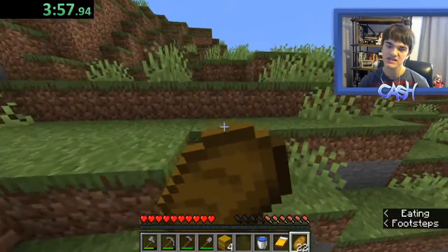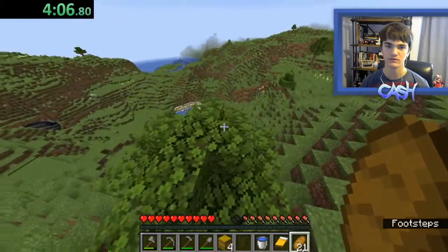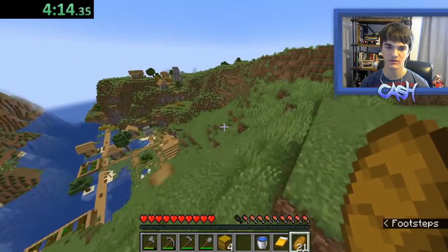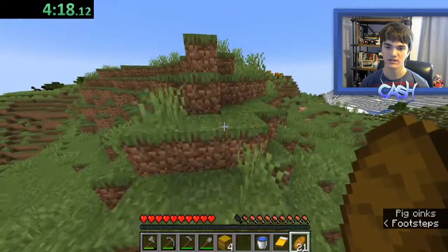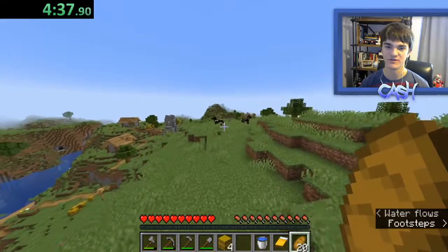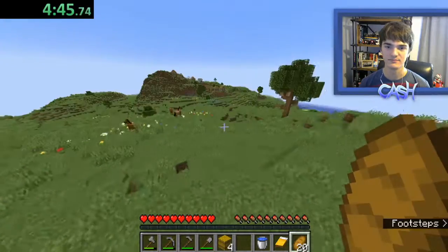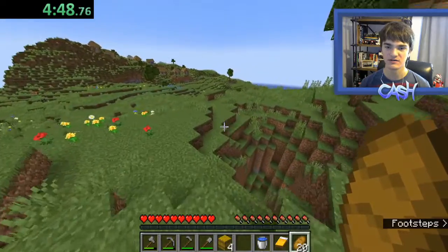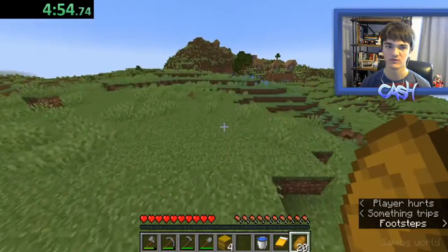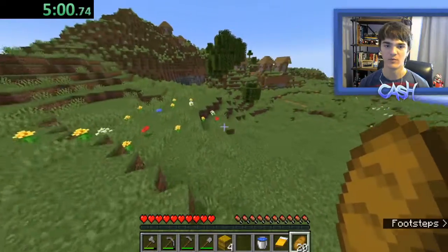I was speedrunning making a toilet in Minecraft, so I mean it's basically the same thing, right? Oh, there's a mountain right here — what the heck, that's cool. It doesn't help me, but that's cool. I might have to just jump in a cave and look for lava, which considering this is 1.18 would hopefully not be too hard. There's another village over here — what the heck? This seed is kind of busted, like this is actually a really good seed. There's two villages right next to spawn and a mountain biome.